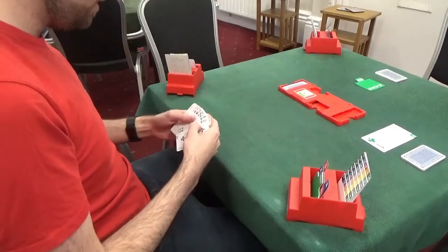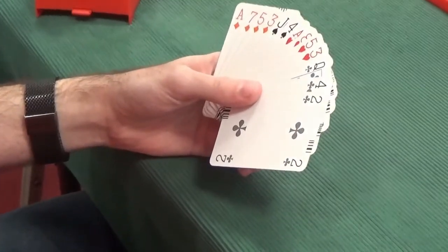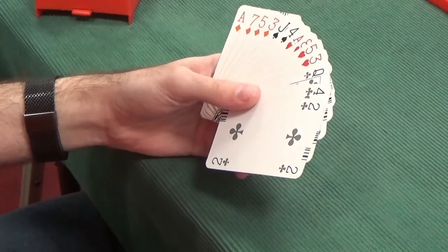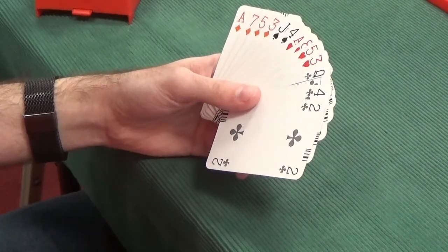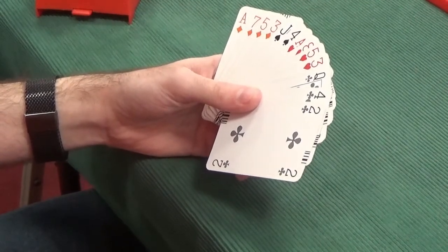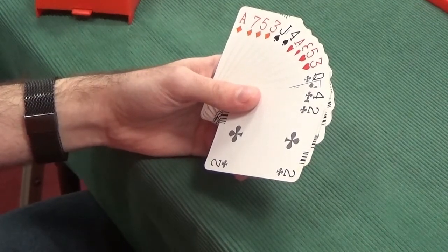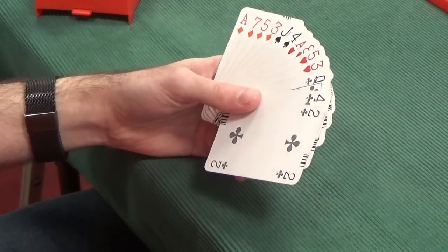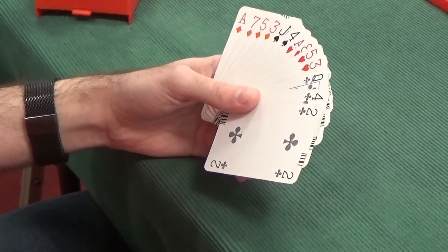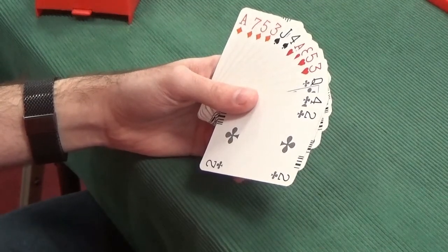West now has 11 points. It's close to an opening bid, but not quite. With South having opened the bidding, that takes away our possibility of opening. We're not strong enough to make a take-out double — you want an opening hand for that, and also we would like shortage in clubs, which we don't have. The other options are to bid a suit, but we don't have a five-card suit to bid. So unfortunately we have to pass.